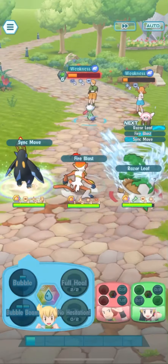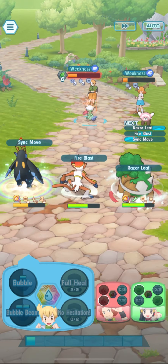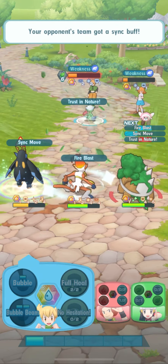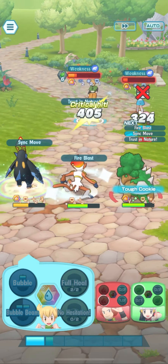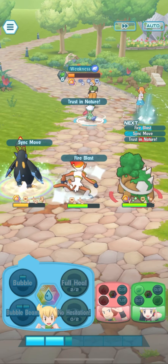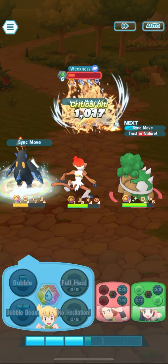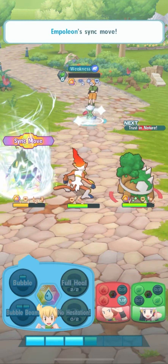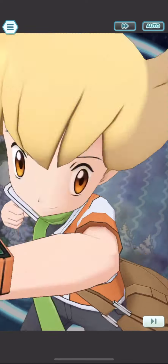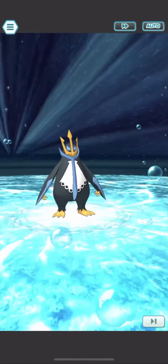We have our Sync move ready. Razor Leap should take out the Stuffle — there it is. And I'm going to use a Fire Blast here. I'll be showing the Sync grid details at the very end of this video, so definitely stay tuned to see the details and Lucky Skills for each of these Pokemon.